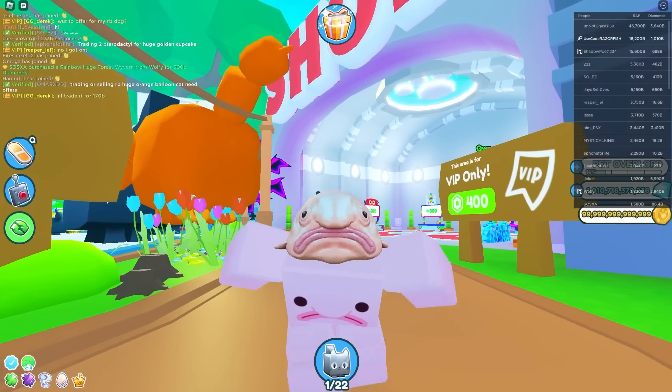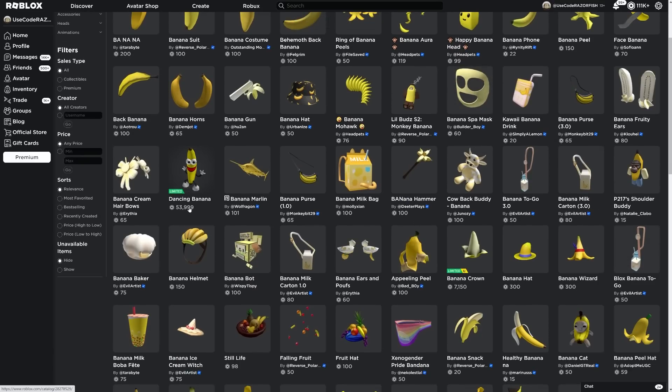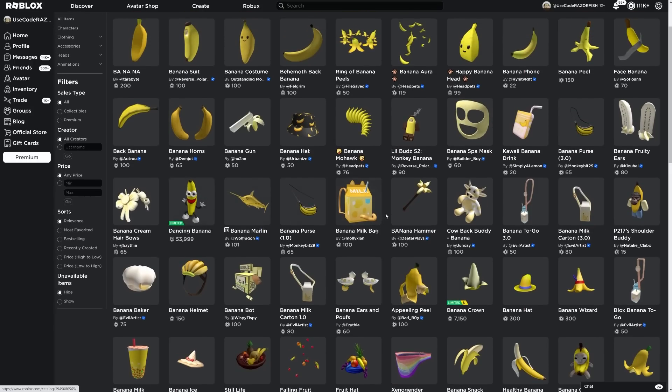You know, it's still a banana. I already have a monkey outfit — all I need is a banana. Why is a dancing banana like 54,000 Robux? Imagine the Pet Simulator X banana — that thing's going to be so valuable.